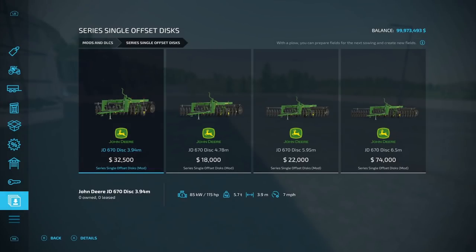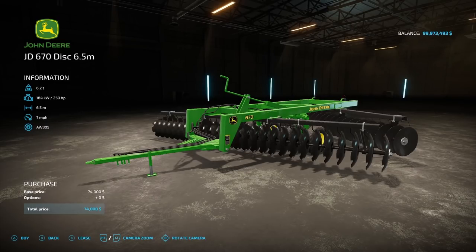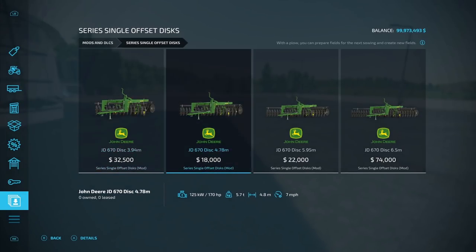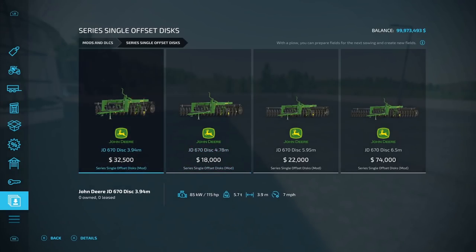Next on the list, we have some nice plows from JA Modding — the JD 670 disc series single offset disc in sizes 3.94, 4.78, 5.95, and 6.5 meters, ranging from $18,000 all the way up to $74,000. The biggest one requires 250 horsepower, is 6.2 tons, has 6.5 working meters, and operates at 7 miles an hour. The detail on this thing is excellent.